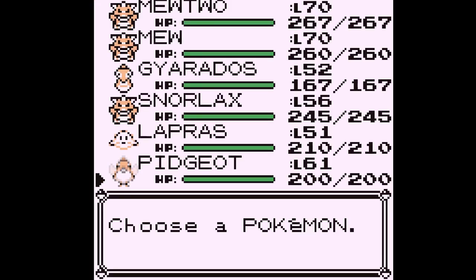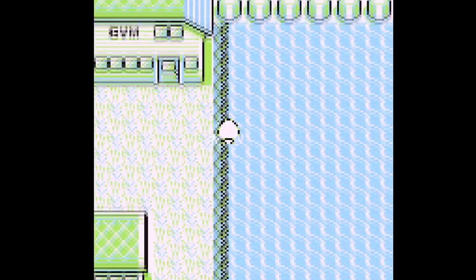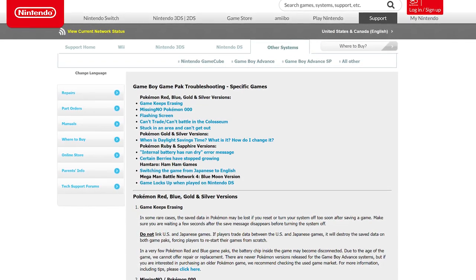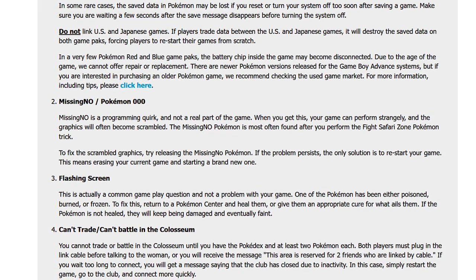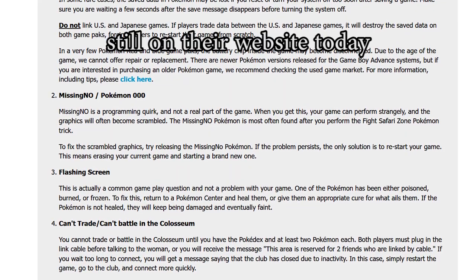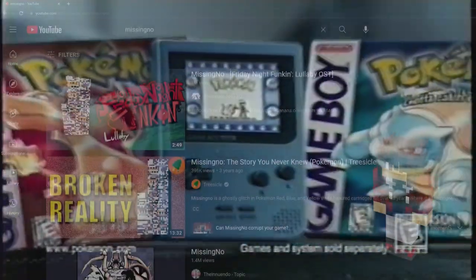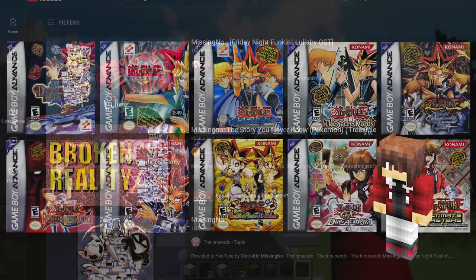In fact, this glitch became so well known that Nintendo released an official statement regarding the matter, stating that its appearance originates from a programming workaround which was used to omit certain Pokemon that were cut before the release of the final game. Even myself was in elementary school and heard about this from a friend who then performed it on my cartridge in order to give me infinite rare candies and basically turn me to the dark side.